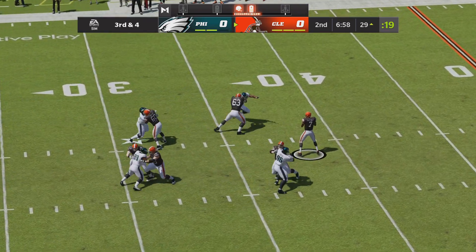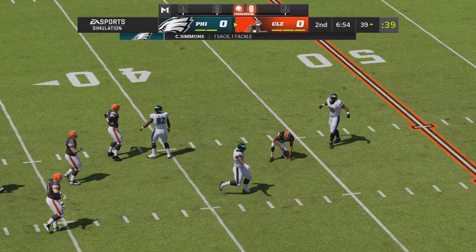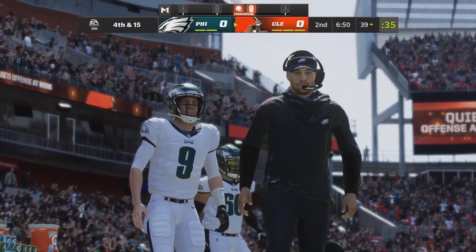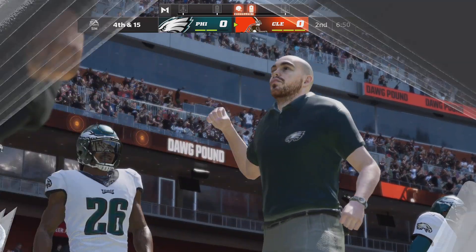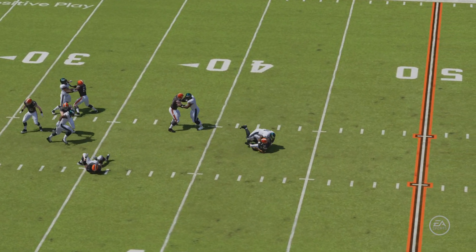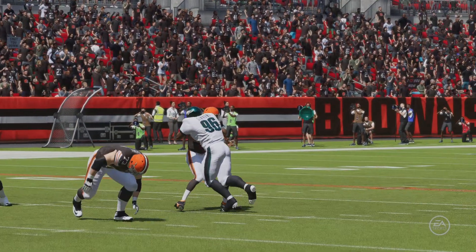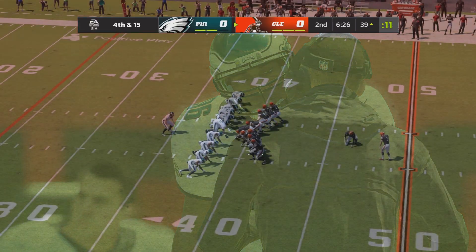Working from the gun, it's Kaepernick and he's gonna be taken down — pressure gets there, back at the 39 yard line. He could not get away that time and it'll be a loss of 11 on third down. You just cannot take a sack in that spot.